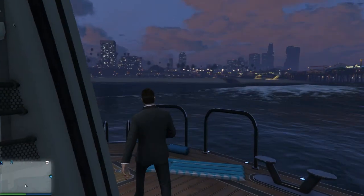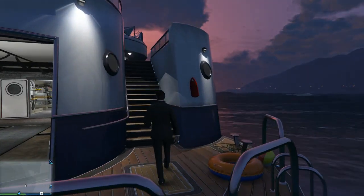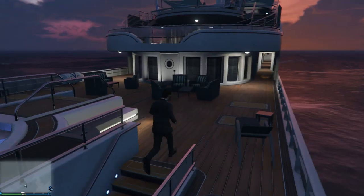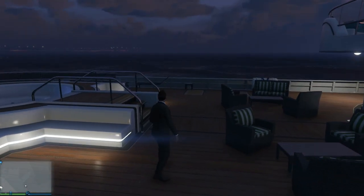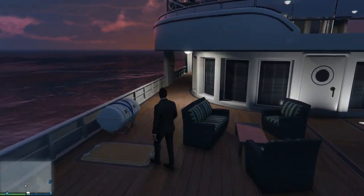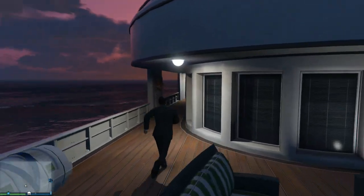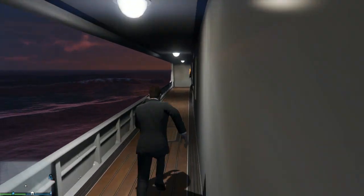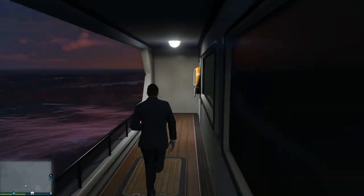The boat is an absolutely insane place to go and explore. Everything is switched on — you can see everything on this yacht, all the detail, and everything is opened up as well. So I do recommend you guys go and check this out and do this glitch for yourself. I hope you did enjoy the video. Be sure to smack that like button and don't forget to subscribe to my channel so you'll never miss out on any more Grand Theft Auto V content every single day. My name is Nort and I'll see you all next time.